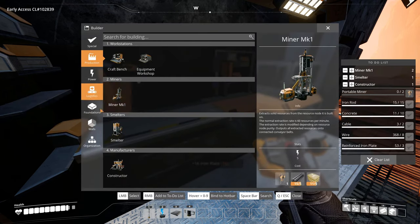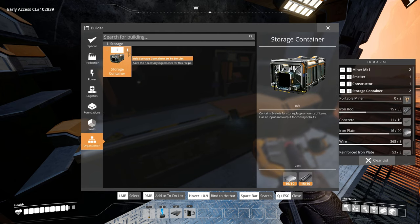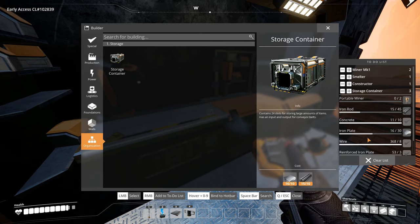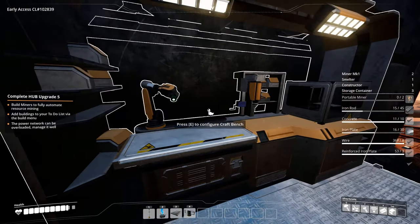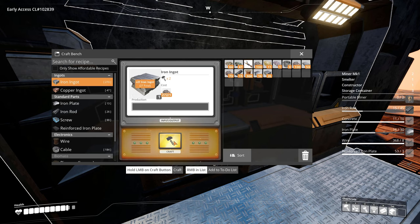Actually, we do have storage already. Might be able to see what we need. I think we can do this. We can have three storage units so at least everything that's gonna be crafted will be stored, and then we'll go from there.